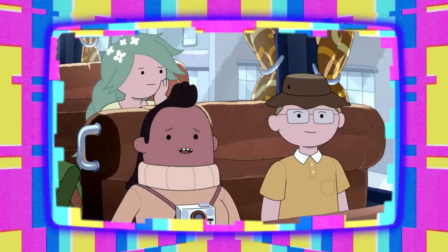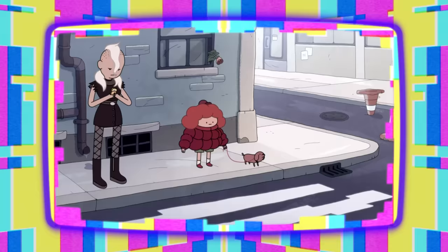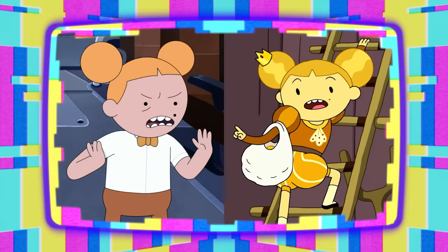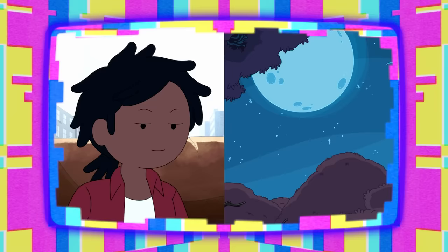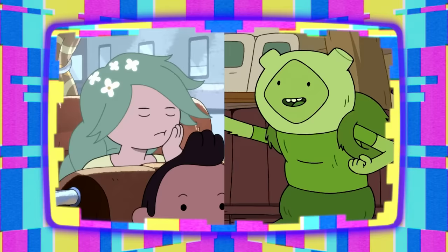We've obviously got a lot of normified and gender-swapped Adventure Time characters in this episode, starting with these Ash and Wildberry Princess lookalikes standing on the street corner. On board the bus, we've got Abracadanielle, Queenie, Starchy, Marshall Lee, a banana guard who later joins up with the rest of his bunch, Hot Dog Prince, and a female Fern.